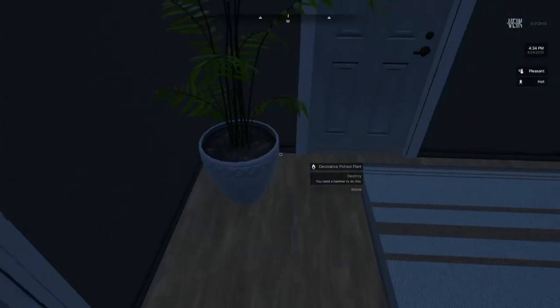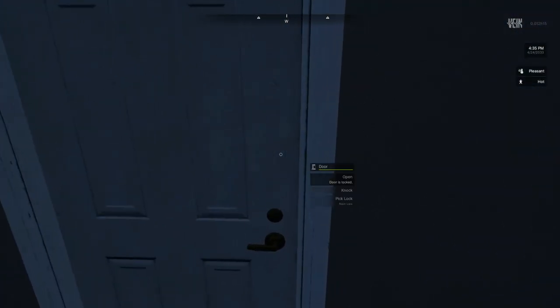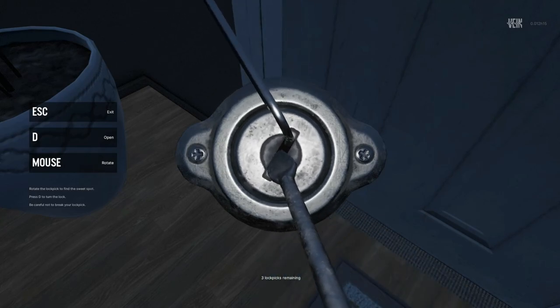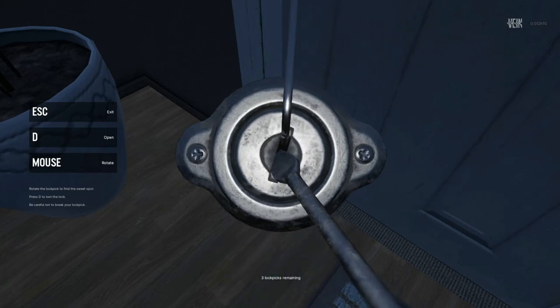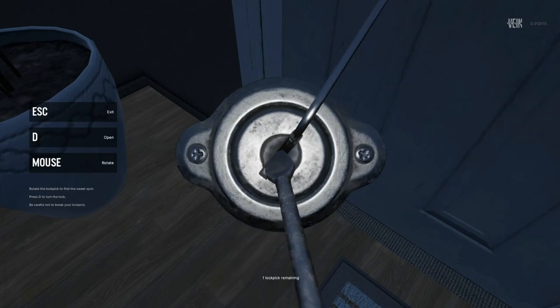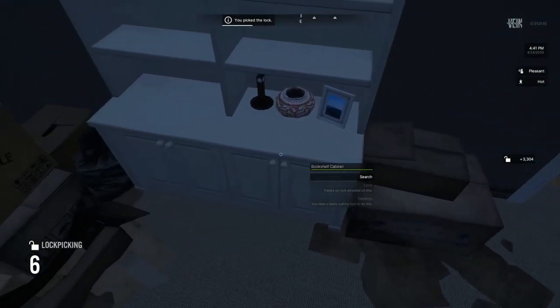Doors locked, doors locked. Okay, hold on — I gotta change this mouse sensitivity, like to 20. Let's see, oh that's a little bit better. I can peek the lock. Alright, we're going the wrong way. Oh I broke it — this is like Skyrim lock picking. Oh we got it open, sweet! I put this lock and there's nothing in here though.